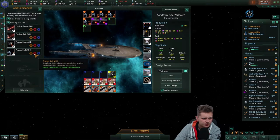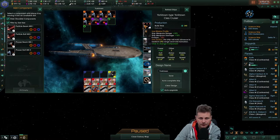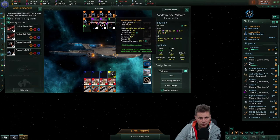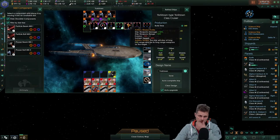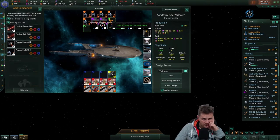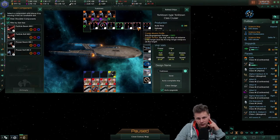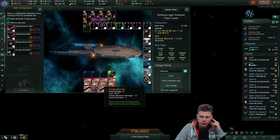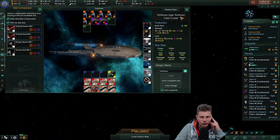Let's get it some photon torpedoes on that — let's use clear design and do that again. Small phaser bolts. A lot of armor. Definitely not artillery. It would be great as a carrier, but we just don't have the shuttles. We want to focus on the shuttles a tiny bit more. So the Yorktown needs shuttles and something to fill the science slot.